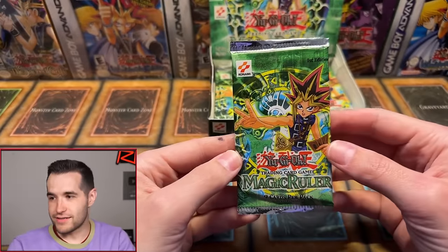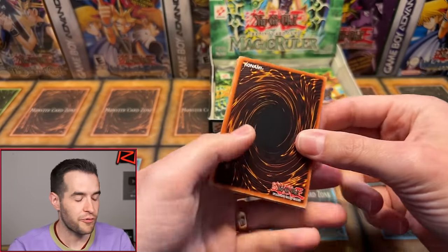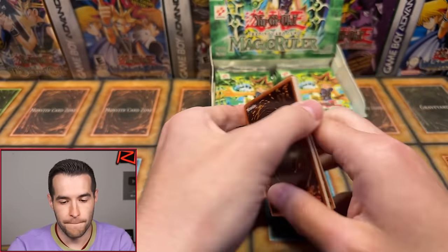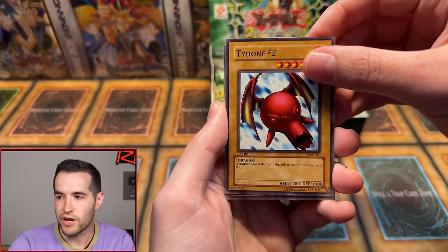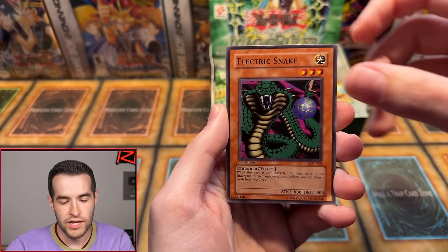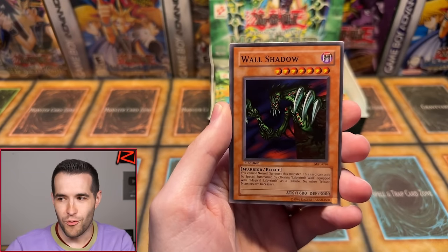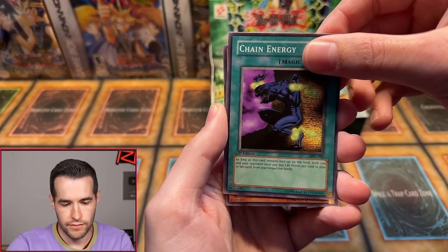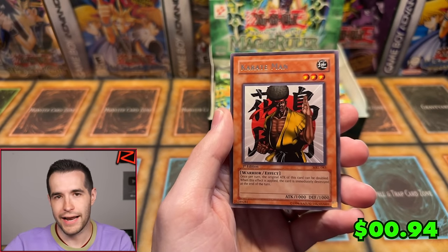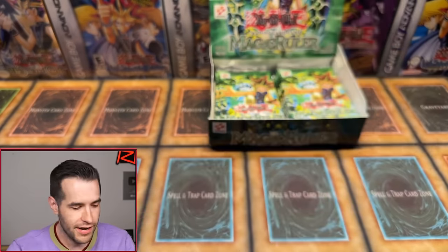Wiseguy 75 — let's pull something crazy. We've opened ten packs, three foils. Horn of Light, Sonic Bird, Tyone number two, Electric Snake, Peacock — who's going to be watching Peacock this year? They're probably going to force us with a bunch of live sporting events. Wall Shadow, Stone Ogre Grotto, Chain Energy — and Karate Man. Hi-yah. Not an exciting hi-yah because that's a rare — it's better when it's Chop Man because that's just a common and we can get excited. Wiseguy, thanks for being here — you'll get a couple extras.